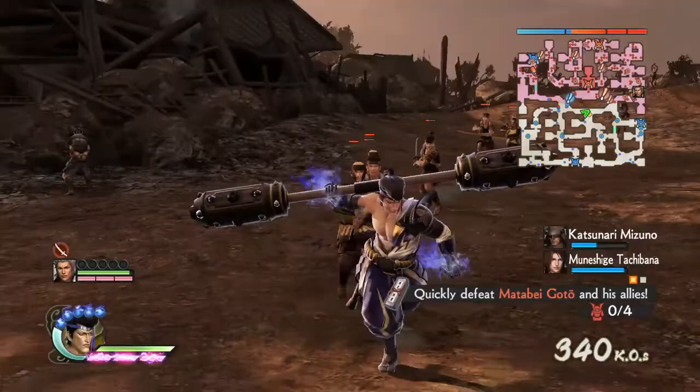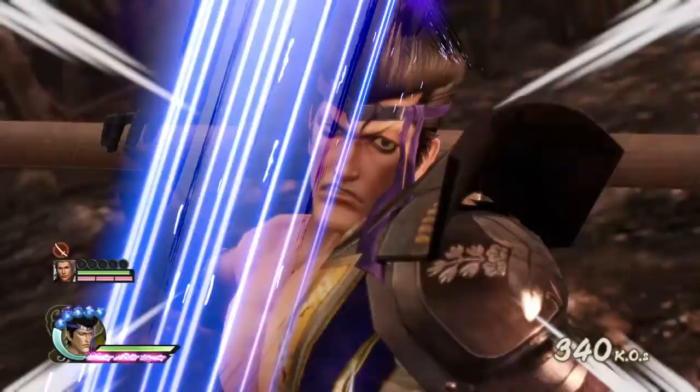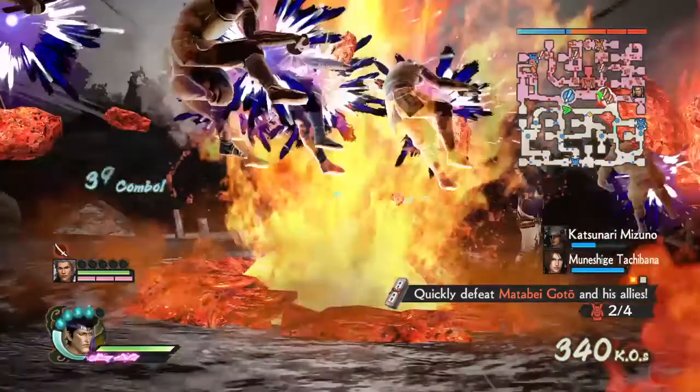Now let's demonstrate our musou frenzy attack. He spawns lava from the earth — that's maybe why his weapon is called Gold Breaker, because it's like you're mining for gold or whatever.